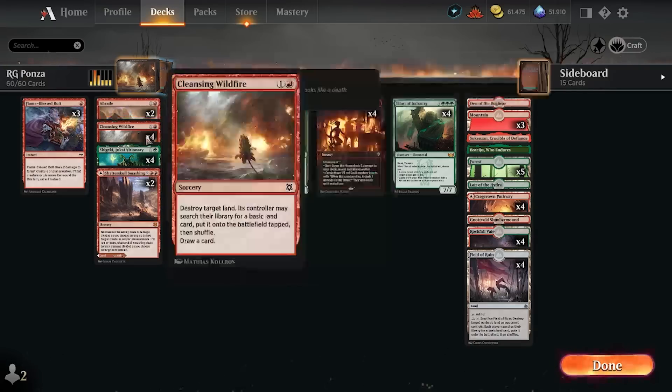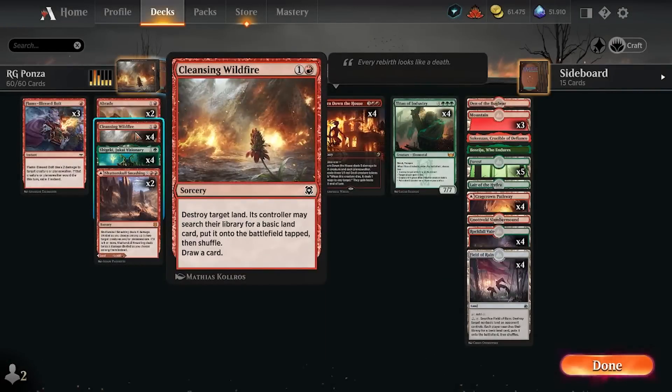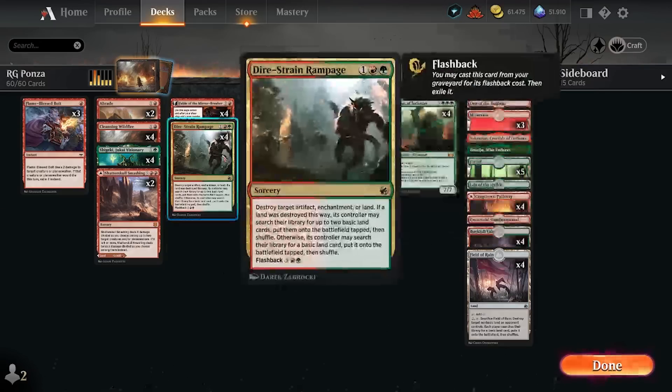Cleansing Wildfire is very strong in terms of the opponent having to search for a basic and cannot search for anything else when you destroy their land. Dire Strain Rampage is a little weaker — the opponent can search for a dual land, a tri-land, any land with the basic land type — so that means Raffine's Tower, Jetmir's Garden, etc. can be searched up with Dire Strain Rampage from the opponent's side.